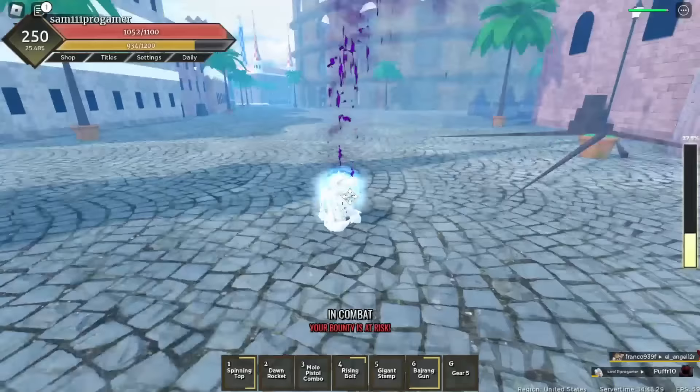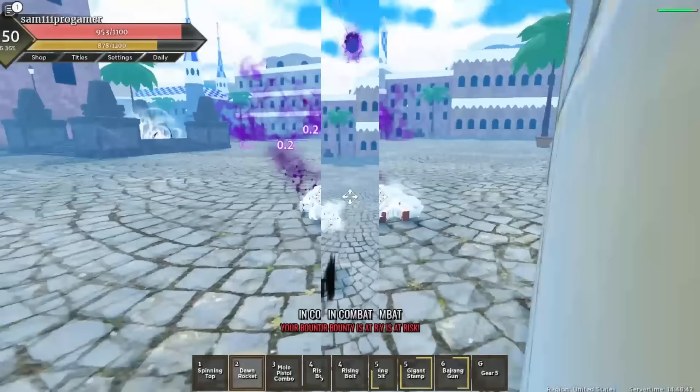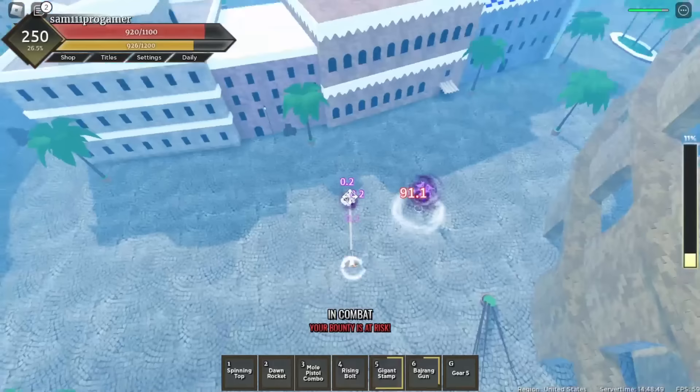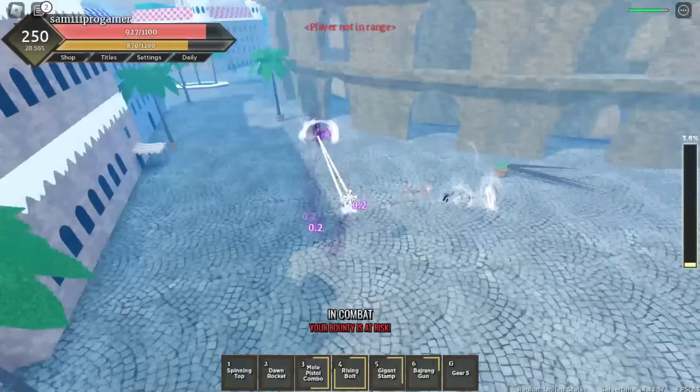Now we're gonna fight my boy Sam - I'm gonna do Gigantic Stamp on him. My boy Sam is pretty strong and he might be able to kill me, but we'll see. I'm gonna do my full Misto combo - I think I got him with that. I'm doing my Rising Bolt combo - got him with that too. I'm doing my second move, then Dawn Rocket - yes, I got him!